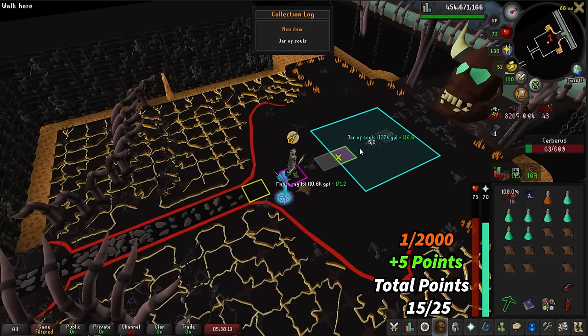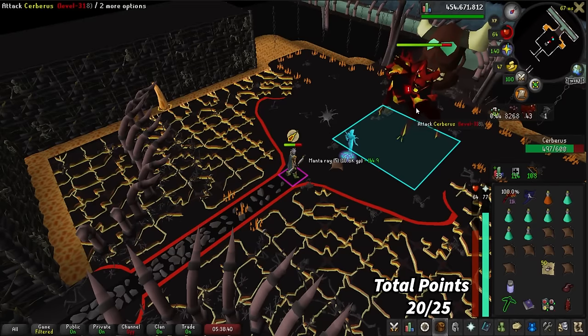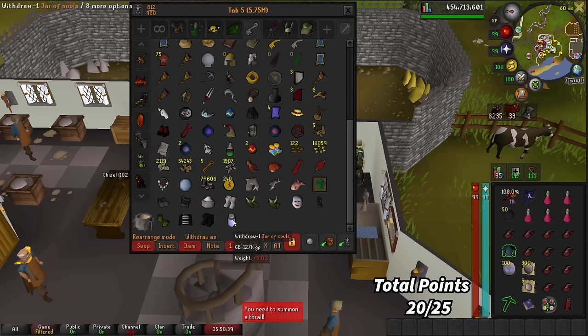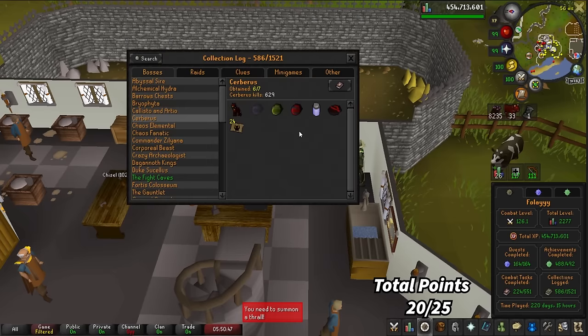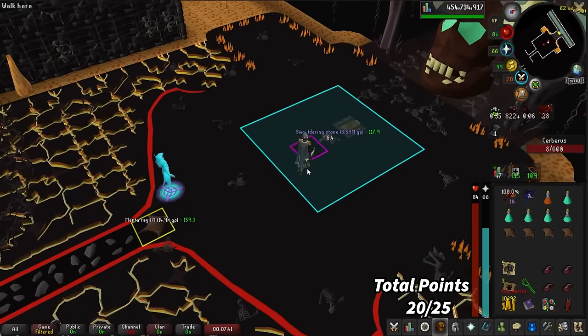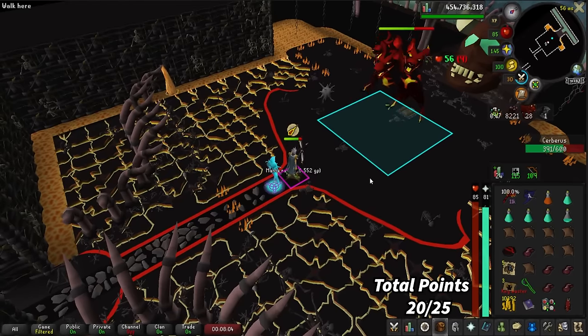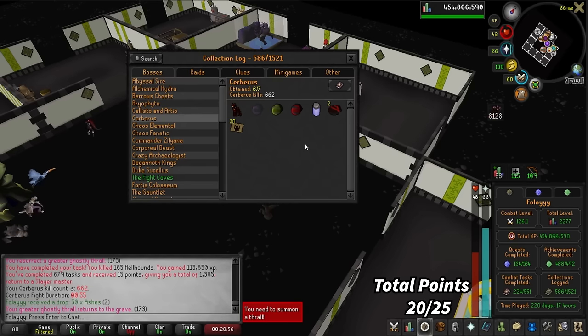Who would have thought we'd have the pet and the jar before getting all three crystals? Another Smoldering Stone. We were definitely dry at Cerberus getting drops, but I think we're a little spooned now. End of task — 662 kills still missing the Pegasian Crystal. 300 Thermonuclear Smoke Devil kills, end of task at 411 kills — still no unique from here. Another chewed bone, a second chewed bone, some bolts and a Barbarian Potion. We finally got the Dragon Chainbody — oh my god, 340 kills for it. We just need the Jar and the pet now.